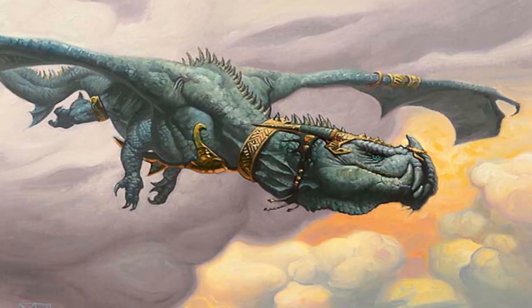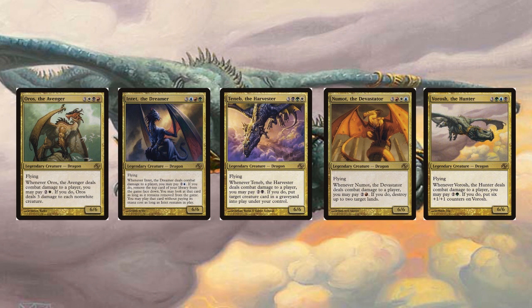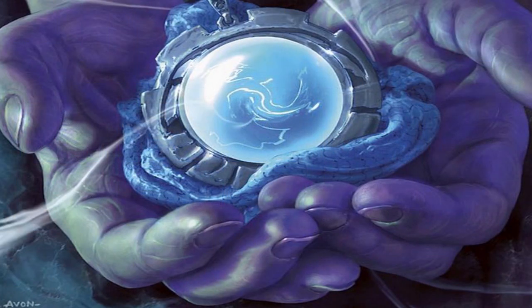There was the Legendary Dragon Cycle, which were powerful dragon creatures with 6/6 stats and a mana-activated ability if you dealt combat damage. These dragons consisted of 3 colors and were a reference to the Cycle of Dragons seen in the Invasion expansion. The Legendary Dragons include Oros the Avenger, Intet the Dreamer, Teneb the Harvester, Numot the Devastator, and Vorosh the Hunter.